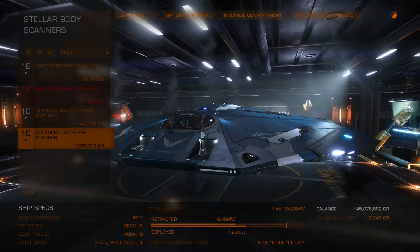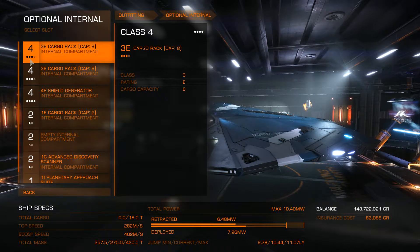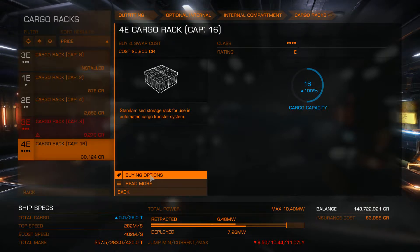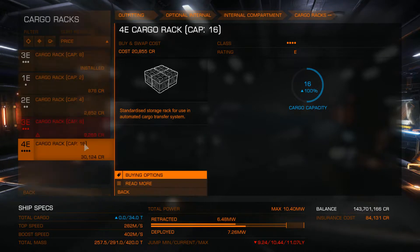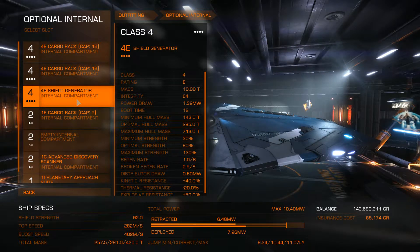So I'll sell off that basic scanner. It looks like this ship is already partially kitted out as a cargo vessel. However, we're only using class 3 cargo racks in a class 4 capable module, so I'm going to buy cargo racks that are the largest size we can outfit the ship with — class 4. However, they're starting us out with a shield generator, which is nice if you get interdicted, but not strictly necessary. We could carry quite a lot more cargo if I took it out, so that's exactly what I'm going to do.